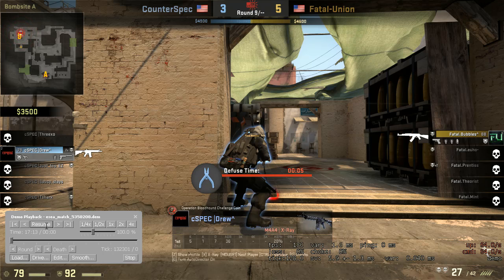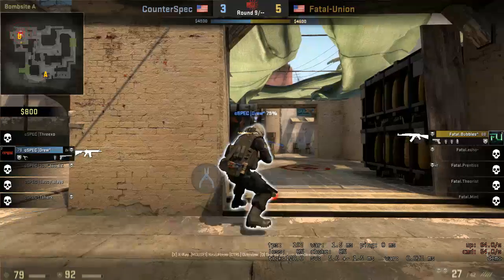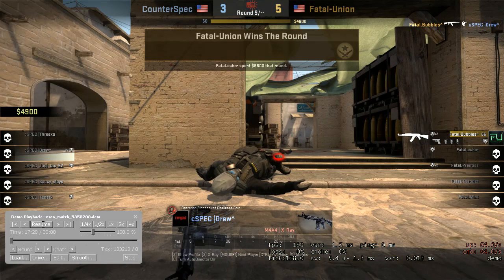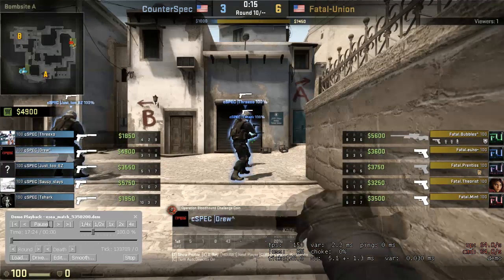Drew spent a bunch of time running around the site looking for the player and did not tap the bomb early enough to get him out of his spot. What you'd like to have done is as soon as you cleared a few spots and didn't know where he was, just run straight to the bomb and tap the defuse. It will force him out of his spot because he has to check that you're not on the bomb. The reason that you walk is: if you're making sound, he knows you're not on the bomb and he doesn't need to peek you. But if you walk, he doesn't know if you're on the bomb or not and he has to peek you. Run straight to the bomb, force the player out of their spot — that's exactly what pro players do.